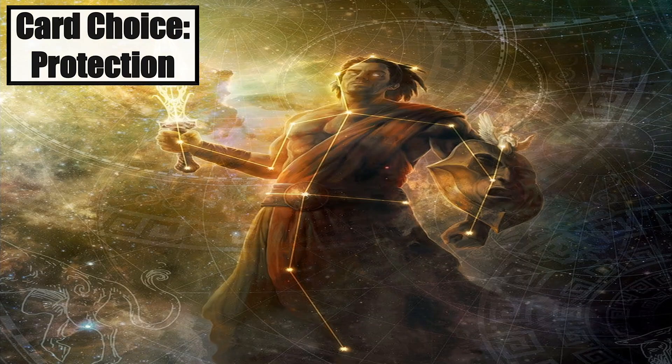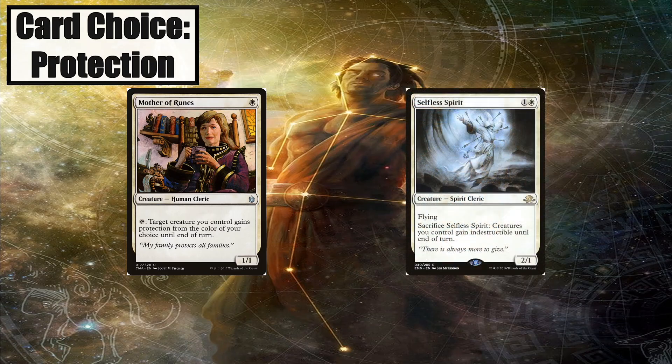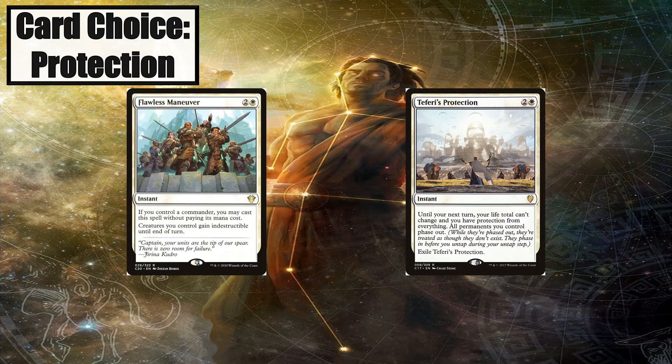Our board is going to be filled with creatures and we need ways to protect them from removal and board wipes. Mother of Runes is an incredibly efficient protection creature that works great for defense and offense — it can give a creature protection from whatever your opponents control and swing in for damage. Selfless Spirit gives our creatures indestructible, meaning your opponents have to answer this guy first if they want to wipe the board. Flawless Maneuver gives our board indestructible and is much more unpredictable, making your opponents more susceptible to playing into it. Teferi's Protection protects us and our entire board, and it's basically become an auto-include for any deck running white that wants to protect their board.